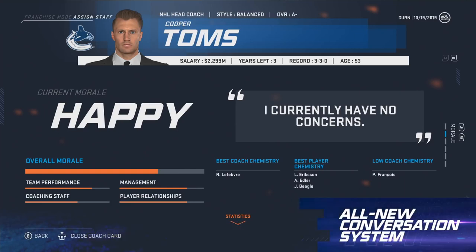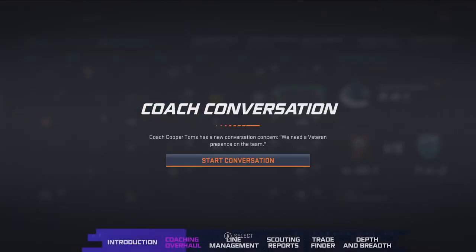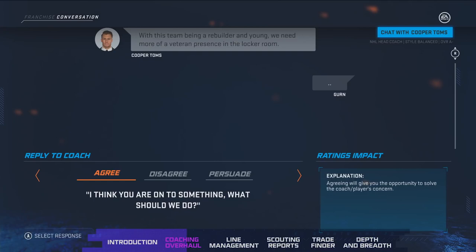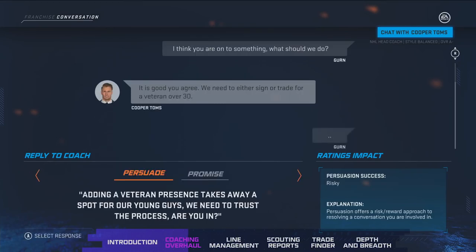With coaches having morale, we've added a new conversation system. These conversations have an impact not only on the morale of the coach, but also on the team and how you build your team. The screen looks completely different than before. In this case, the coach is wanting to add a veteran presence to the locker room, and it's up to me to figure out what I want to do. I can outright disagree, agree with the coach, or try to persuade them out of their concerns. If I go down the agree path, I'll now be able to take the coach's suggestion — in this case, acquiring a veteran over the age of 30.